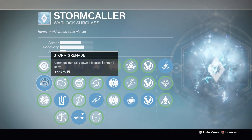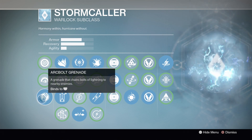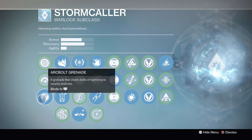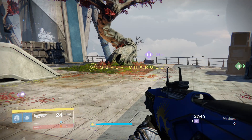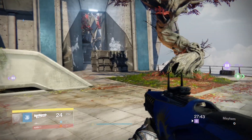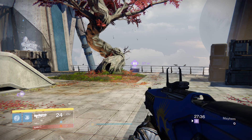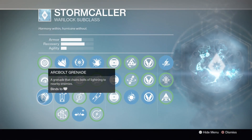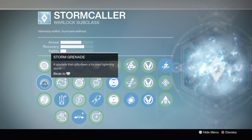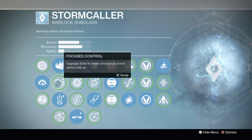Our third grenade option is the arc bolt grenade — a grenade that chains bolts of lightning to nearby enemies. If this looks familiar to hunters, it should: it's the same grenade on the Bladedancer subclass. It's a decent AoE grenade that locks onto a couple of targets and chains lightning damage. It's not bad for throwing behind corners to rattle enemies and flush them out of cover. Out of the three grenades, I'd say run with the storm grenade — it has the best damage and overall utility.